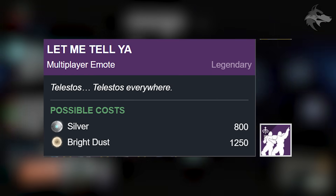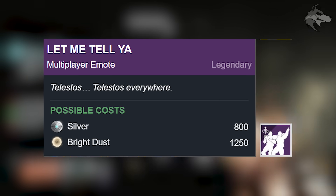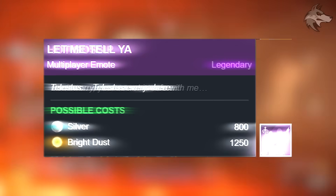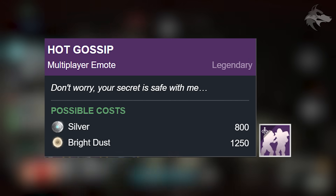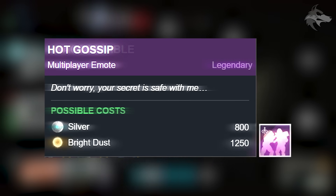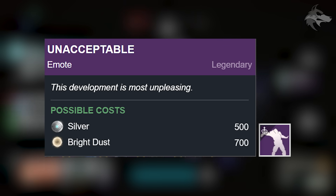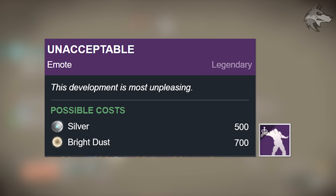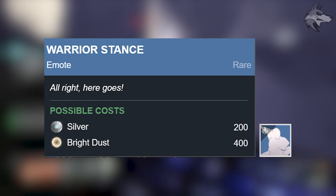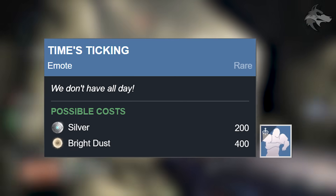Then we get onto a couple of legendary items. There's the Let Me Tell Ya legendary multiplayer emote — that will cost 800 silver when it's sold, but will also sell for 1250 Bright Dust. Additionally, there's the Hot Gossip legendary multiplayer emote, which once again will be 800 silver or 1250 Bright Dust. There is also the Unacceptable legendary emote, available for 500 silver or 700 Bright Dust. Finally for the rare emotes, there is the Warrior Stance at 200 silver or 400 Bright Dust, and the same cost will apply to the Curtsy rare emote as well as the Times Ticking rare emote.